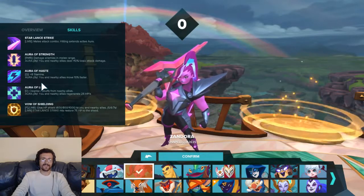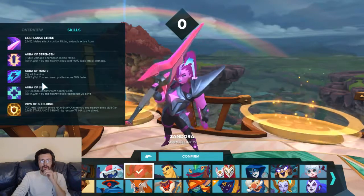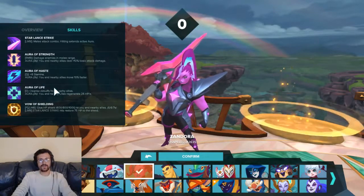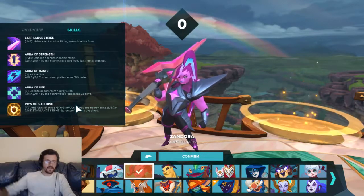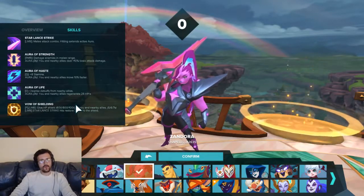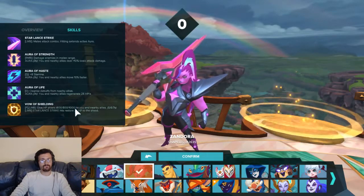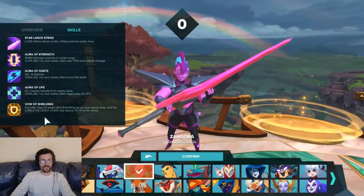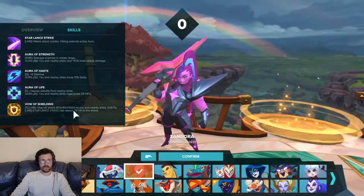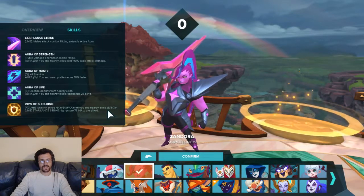Aura of Haste: you gain 8 stamina, and your aura gives you and nearby allies 10% faster movement. Aura of Life: you cleanse debuffs upon casting, and you and nearby allies regenerate 25 health per second, which is really good. Then we have Vow of Shielding, which gives an HP shield of 600, 800, or 1000 per rank respectively, to you and nearby allies for 5, 6, and 7 seconds respectively.